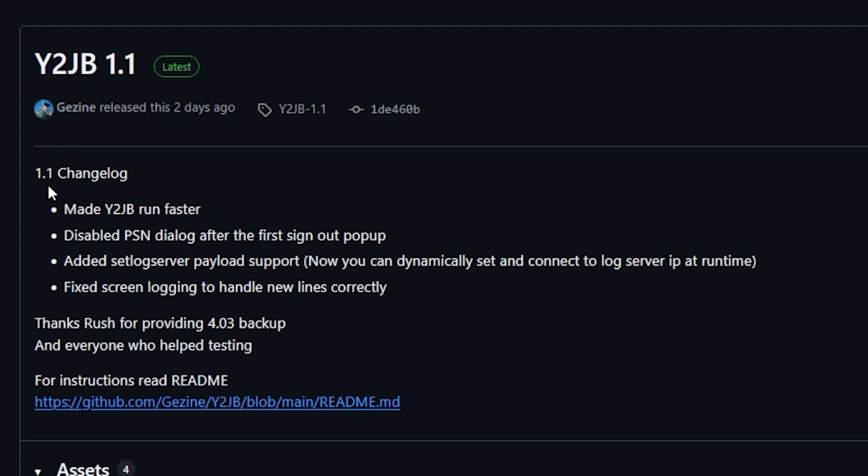In the 1.1 changelog, they made Y2JB run faster. They also disabled the PSN dialog after the first sign-out pop-up, and then they added a set log server payload support. You can now dynamically set and connect to the log server IP at runtime, and finally they fixed the screen login to handle new lines correctly.